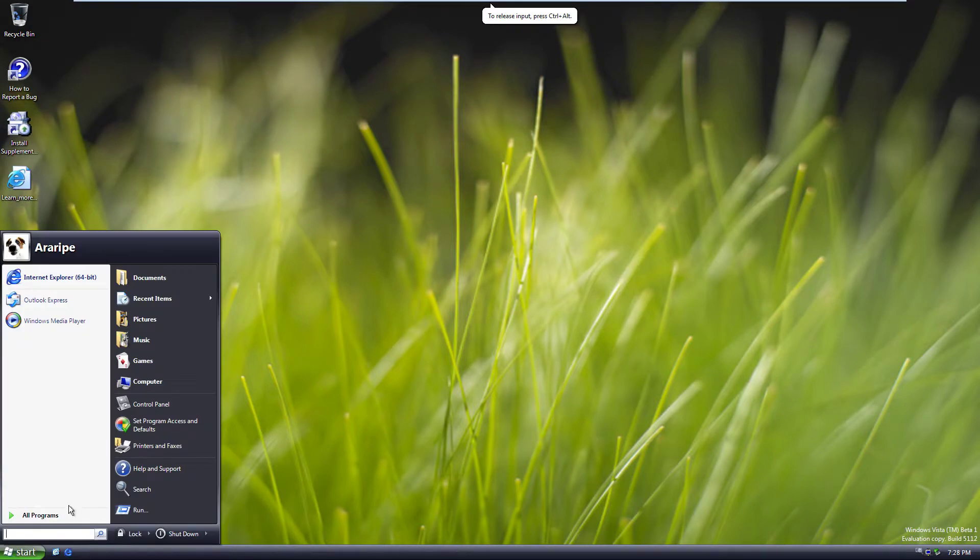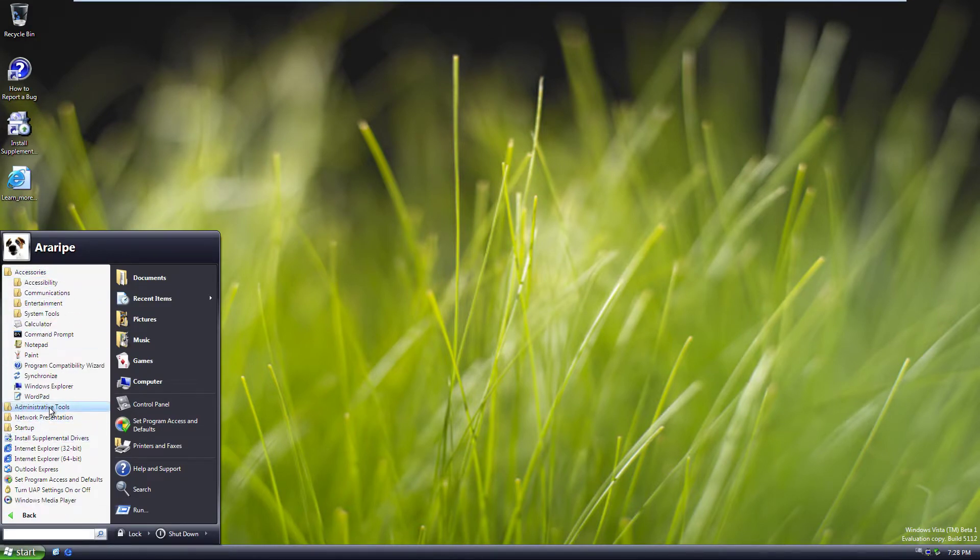Some of the icons are still from XP, like the Safely Remove Hardware one. The folder layout is pretty much like Windows 7 and Vista, which is something the team probably liked, so it was kept and carried on to Windows 7. It's pretty handy — no more like Windows XP where you had to click and then it would drop down another dropdown and so on, which was kind of tedious.